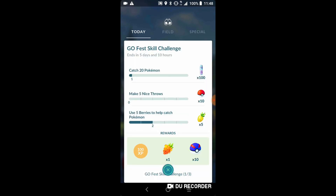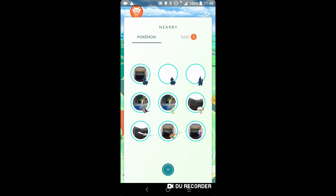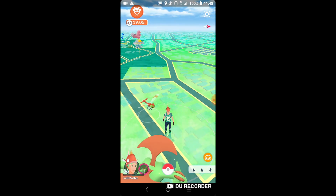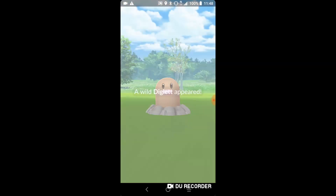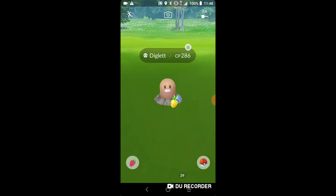For Go Fest we now have the Go Fest skill challenge to add extra special Pokémon. We have to use five berries to help catch Pokémon, make five nice throws, and catch 20 Pokémon. Nearby we have a party catch Charmander and a Ducklett. I'm just gonna berry this and get a nice throw so we can start with the quest.